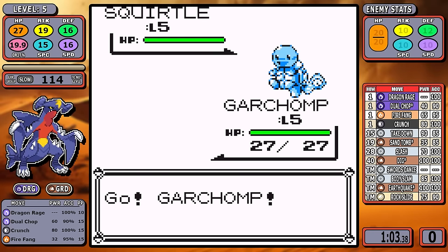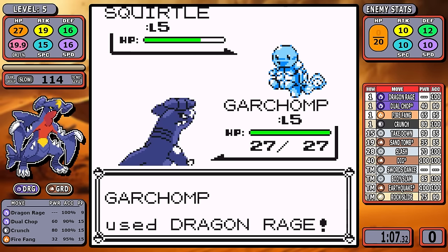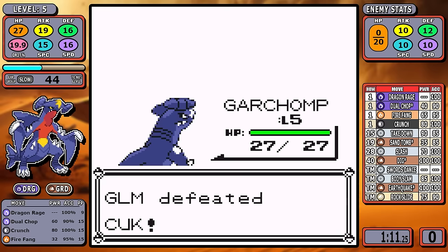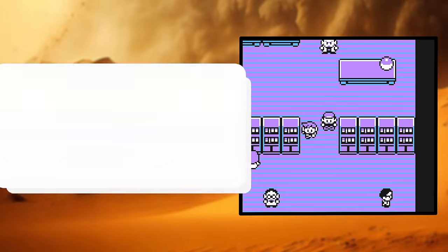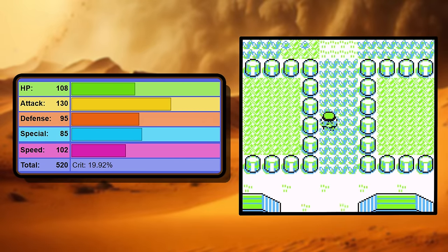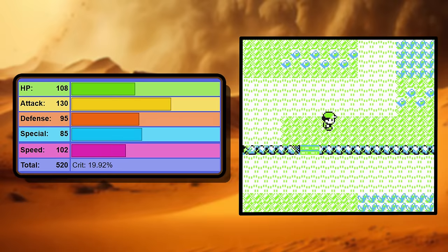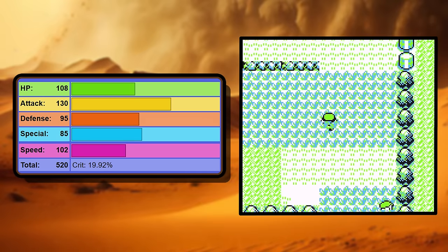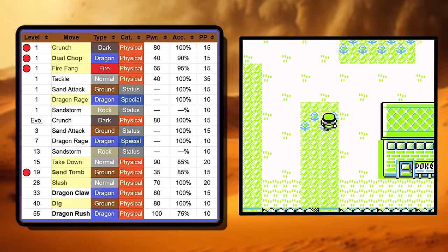I'm not going to gush about Garchomp's design and I don't need to tell you how popular it is, but it is cool — let's just leave it at that. As a pseudo legendary it has great stats: 130 base Attack and 102 base Speed, so everything looks pretty set for a solo run. The choice of moves was a little more complex.